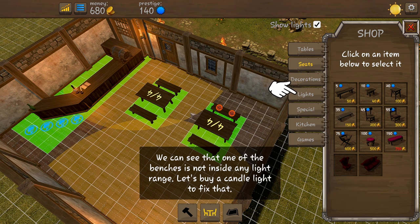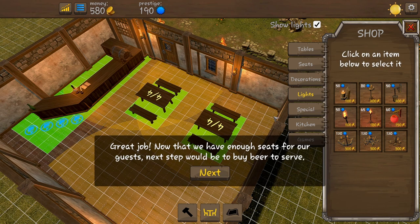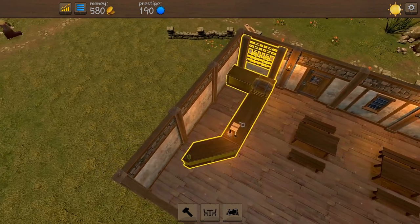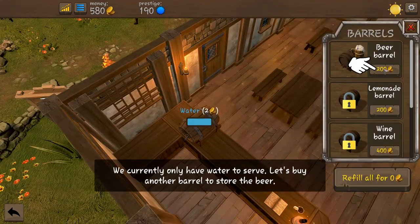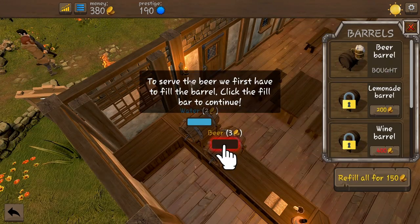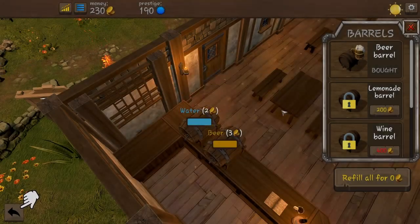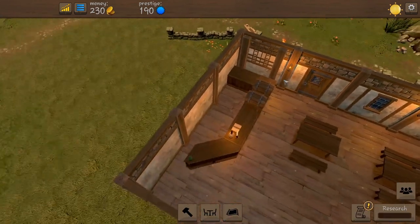We can see here that the lights don't cover these two seats here. So we have enough seats for our guests. Next step would be to buy beer to serve. So we click on the bar — we need to select our beer barrel, and that buys it. Then we need to fill it with beer. We now have beer and water for sale — selling beer for three coins and water for two, which is all we can do at the moment.